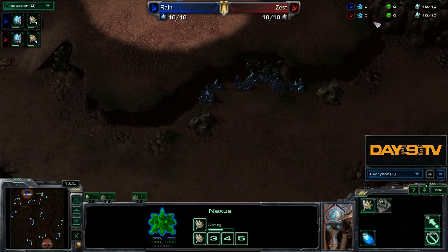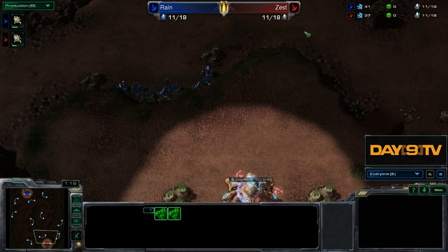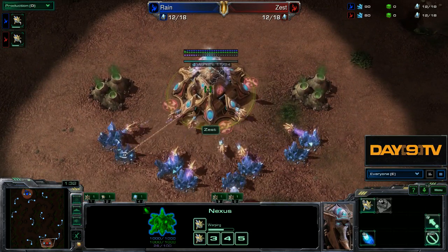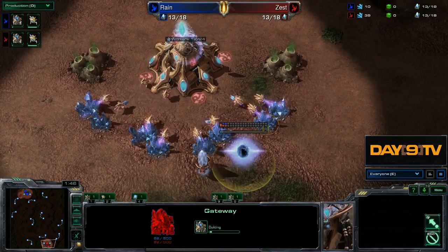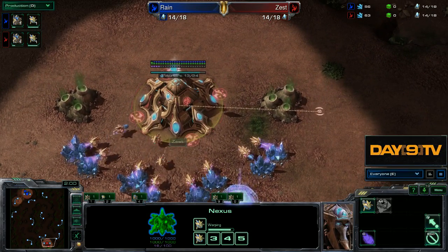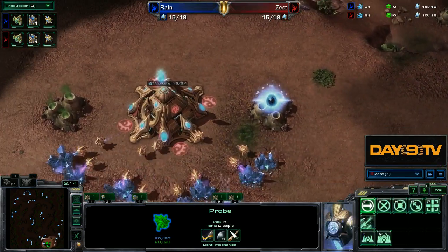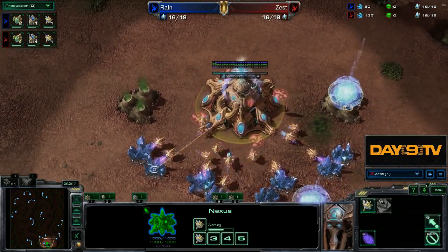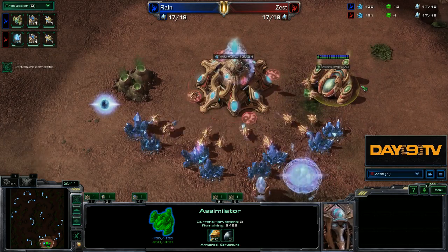The map is Heavy Rain, which tends to be about this ridge - Colossi function very nicely here, not a lot of good surround angles. Zest himself goes for an early assimilator on 15, and then does not get the second assimilator. Extremely uncommon.